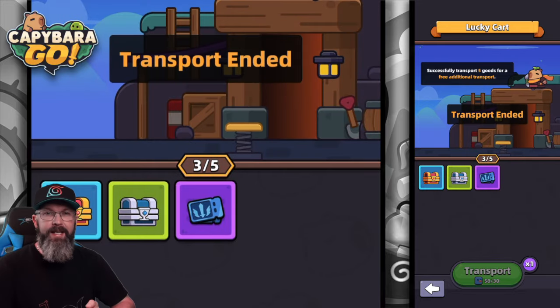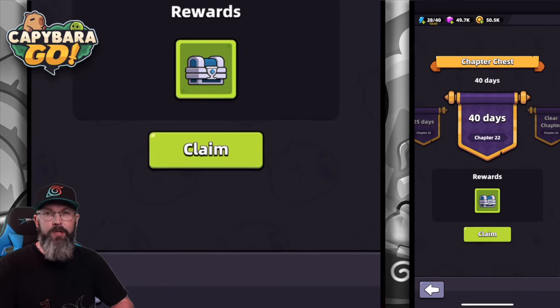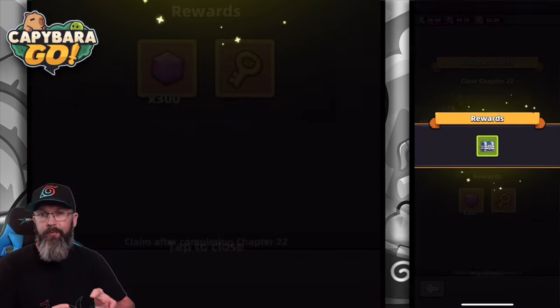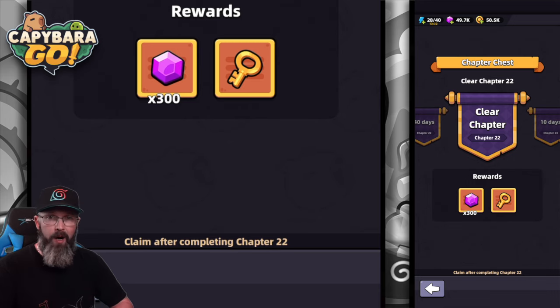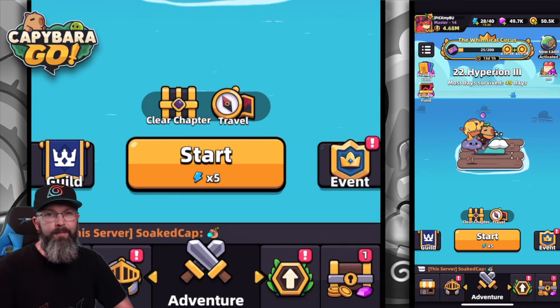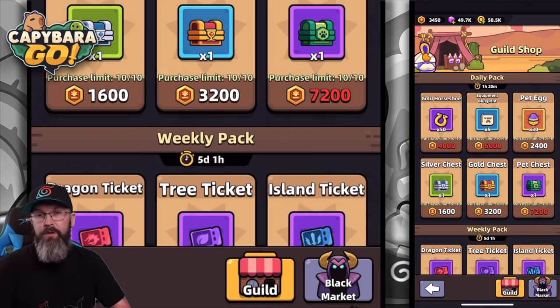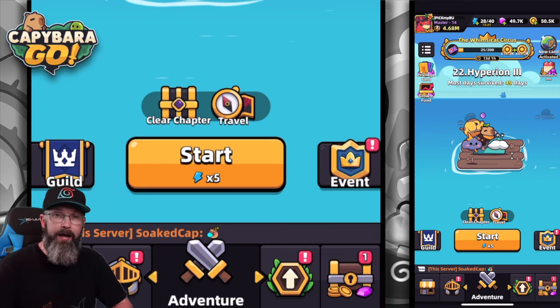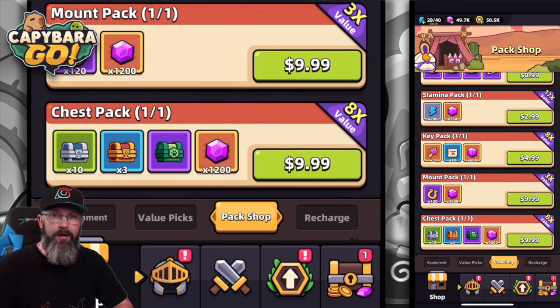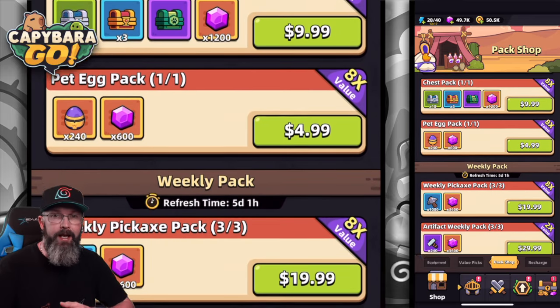Another place we tend to see chests a lot is from chapter chests. You get to a certain portion of a chapter, so many days through, and then you unlock a chest — these things are popping up left and right. Pushing through chapters is a good way to get some of them. We can also get them from the guild shop and the black market. If you want to spend money, the pack shop works too, but the battle pass is probably the better value.